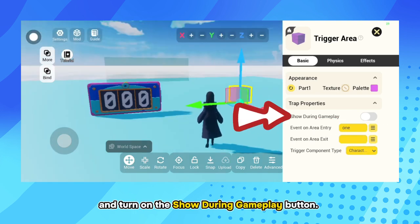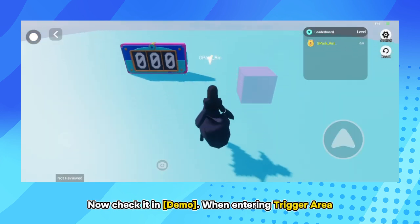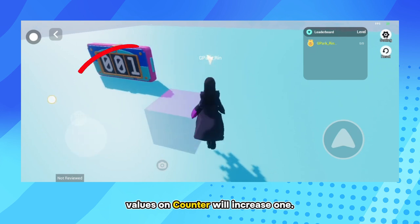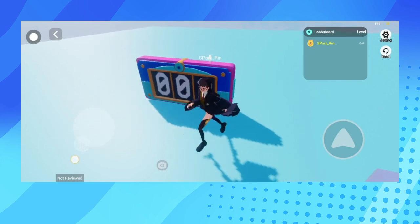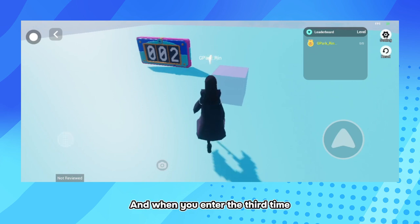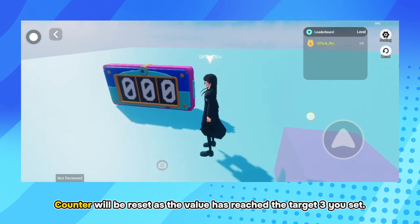Turn on the Show During Gameplay button. Now check it in Demo. When entering the Trigger Area, values on Counter will increase by 1. And when you enter the third time, Counter will be reset as the value has reached the target 3 you set.